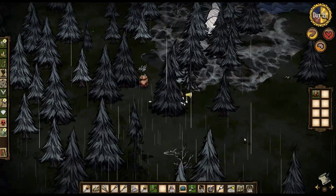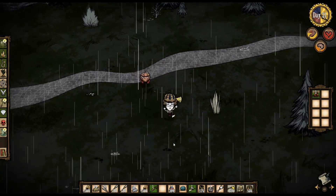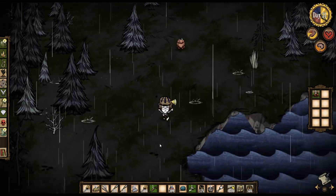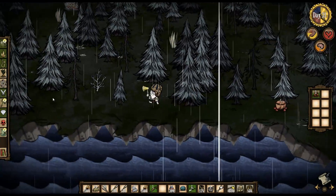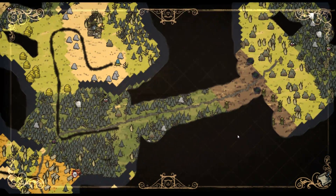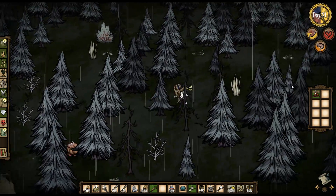We want to give the spiders a wide berth — we're not here to fight them. What we want to do is just head south. I knew a little bit about the game; I had watched some videos of normal play as well as my own play. It doesn't look like there's a lot of south to explore. We'll come over here and go over here. I think I know what we're going to find, which is not a lot except more ocean.